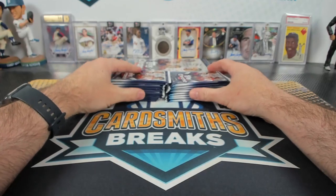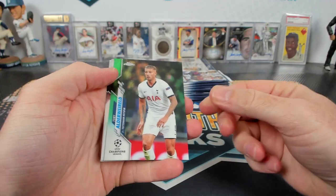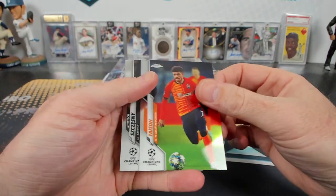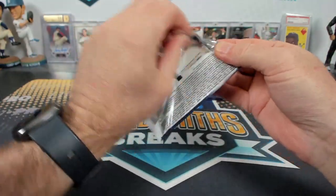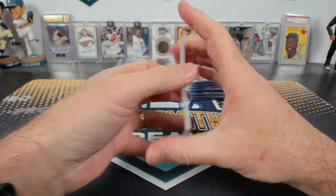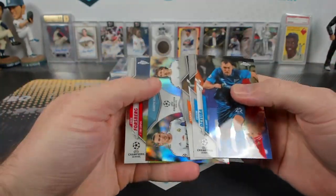Let's see what we've got. There's a Haaland right up top. Alderweireld — Toby — Tottenham Alderweireld. And there's a refractor, yellow Future Stars, the Brina Modric, and Bale — Teammates Sensations.